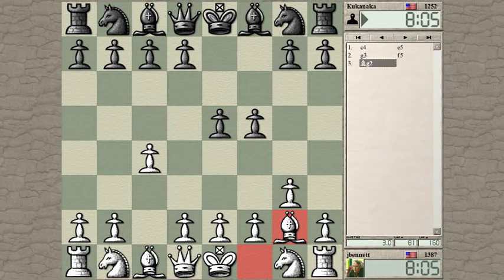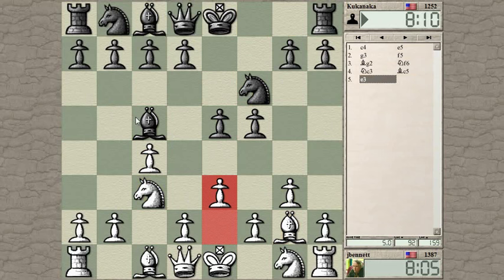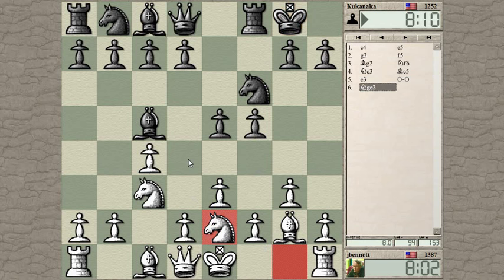Let's just get my pieces out first. I guess I want to play E3 at this point. It blunts the bishop and slows down this advance of F5 to F4, which is what black wants to play. And later, maybe I can play D4 and kick this bishop.